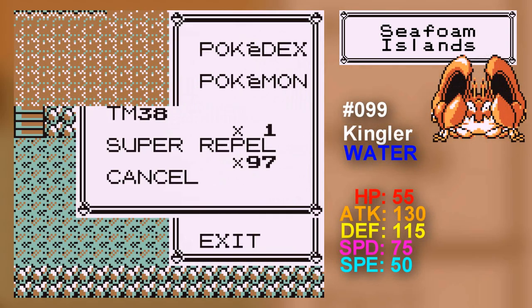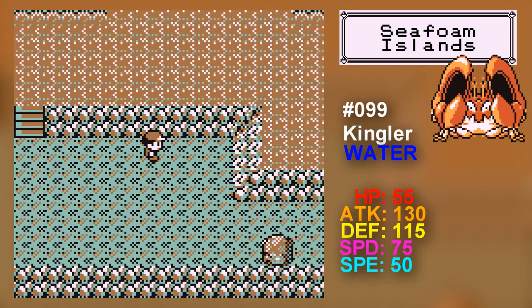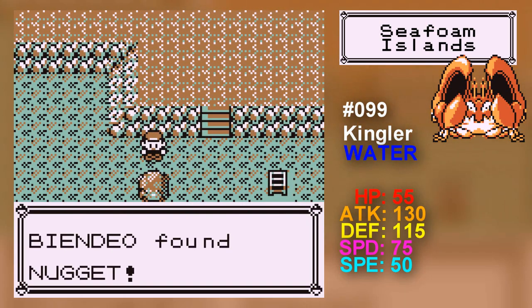What else can you do? You can also find Dewgong, which is the evolution of Seel, as I said. He's very good — like, extremely good. And you can also find Kingler. Those are pretty much all the new Pokemon you can find. However, if you need a good water type, there's a Nugget that's actually pretty easy to find.